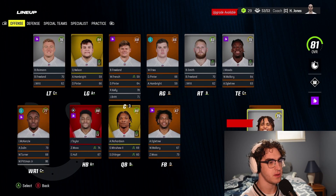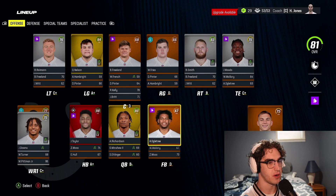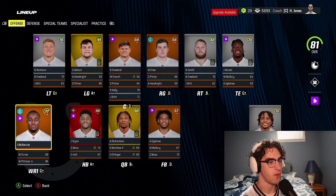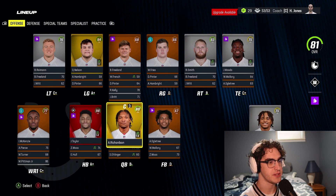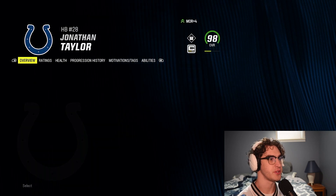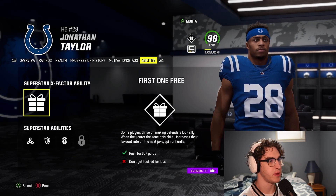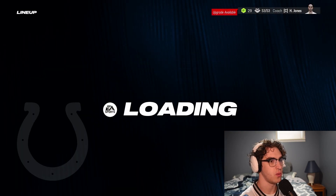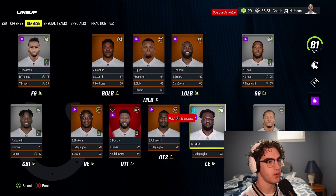Doolin is moving down the depth chart. Downs has been great and I want him at wide receiver two. McKenzie is a great speed threat but I want him at wide receiver two as well. Let's make sure we have the right abilities on Jonathan Taylor — evasive, tank, and bruiser are what we wanted.